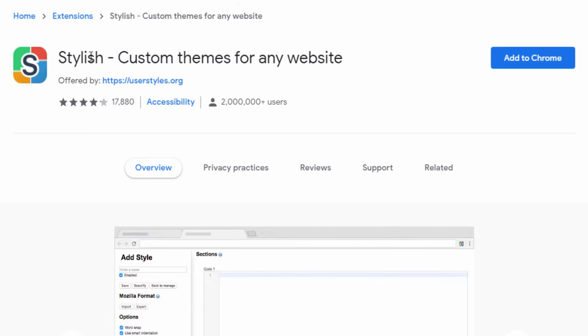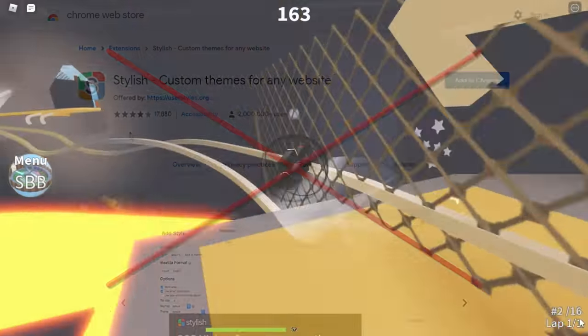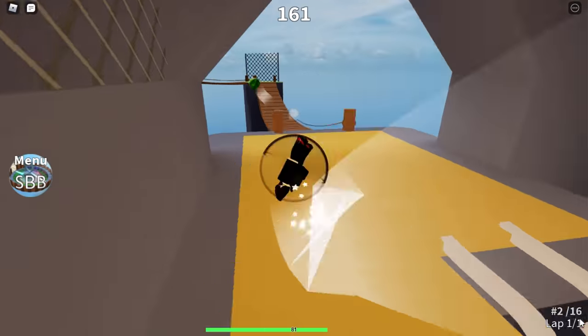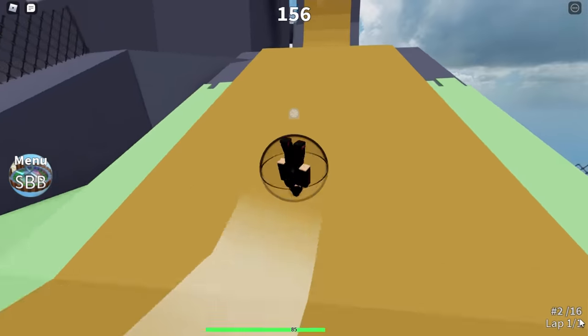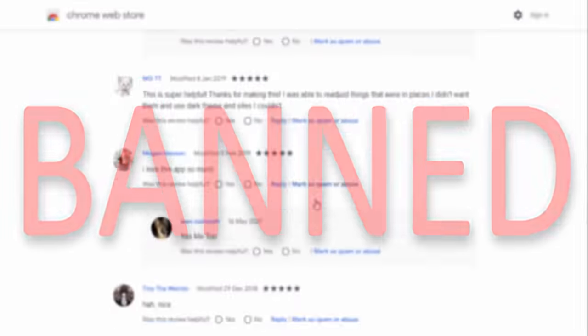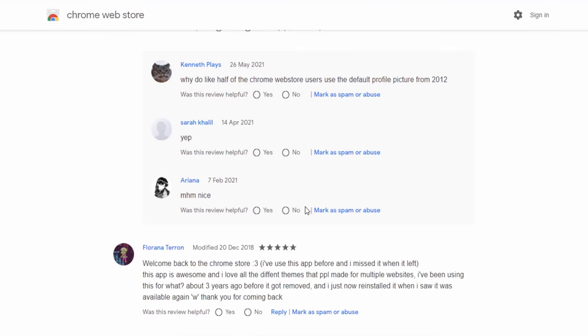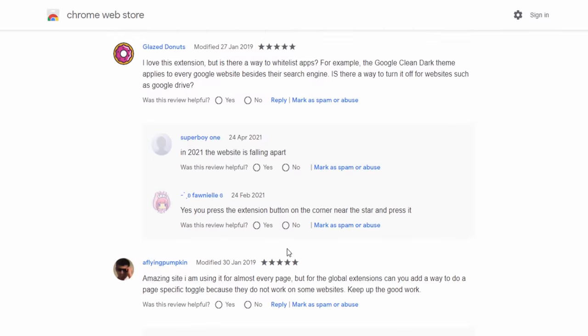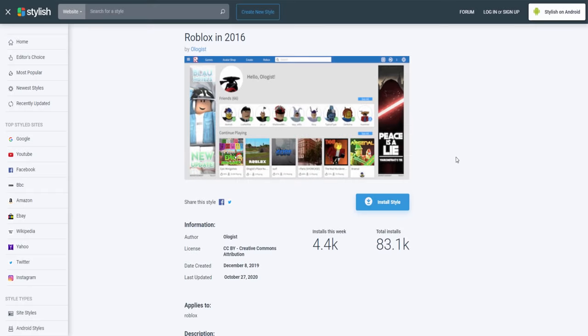I want to quickly mention the extension called Stylish — don't get these two confused, because Stylish is actually a bit dodgy. I know it has two million users and is very popular, but at one point it was banned off the Google Chrome store because apparently it was collecting people's data via spyware. Many people have complained about it, so make sure to get Stylus instead, because that one is safe.